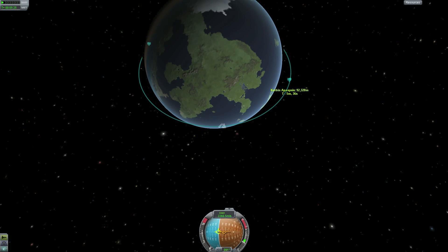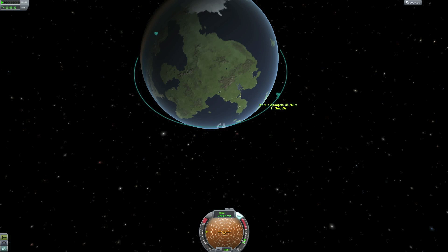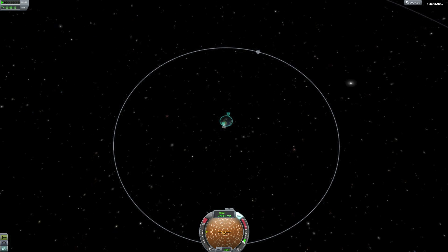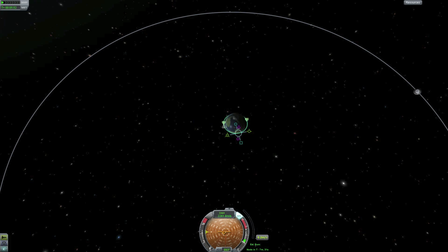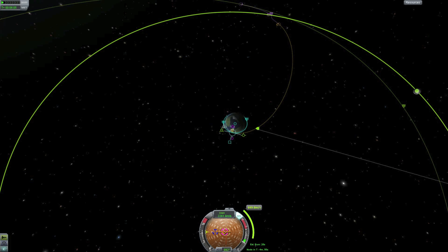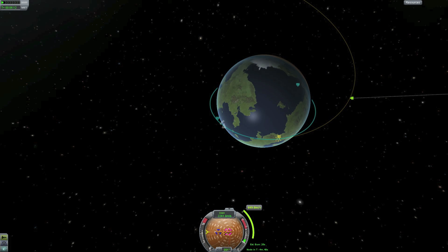Of course you have nuclear engines, but there is really no reason for using them inside the Kerbal system. You can if you want to save some fuel, but they are not that powerful — only about 60 kN. This aerospike setup gives 175 kN, so that's a lot more power. We want to go to the moon quickly. But when you are doing an interplanetary mission you want to use as little fuel as possible — that's when the nuclear engine comes into its own. We are going to do a tutorial on that later.